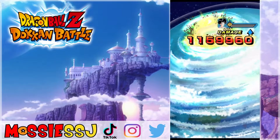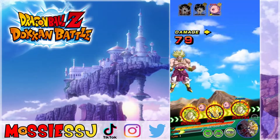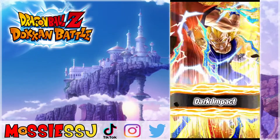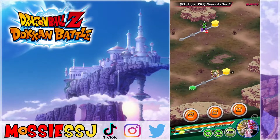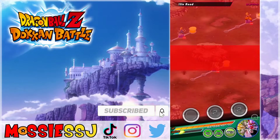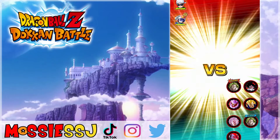I forgot how easy these old stages are. As you can see, the team I built — we have the Brolies, we have the STR Majin Vegeta because he does change orbs and they have got a rainbow, so we should put out a nice attack stat. That is the first stage done and we are jumping onto the second already.